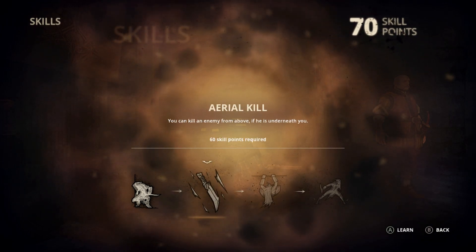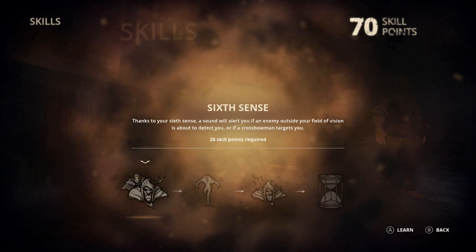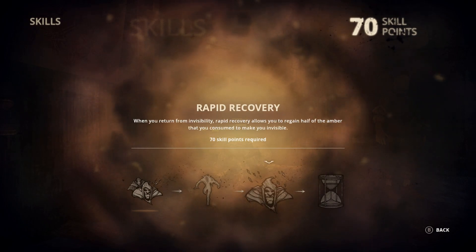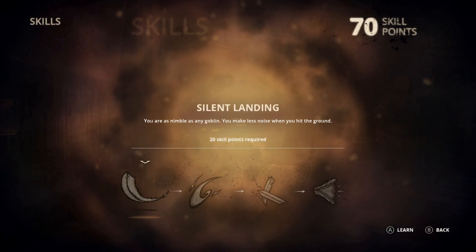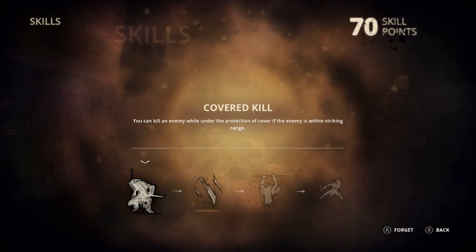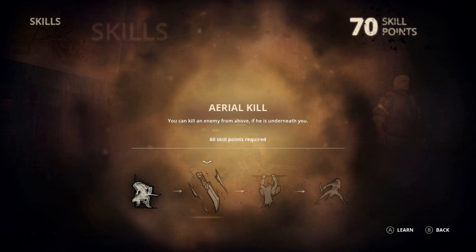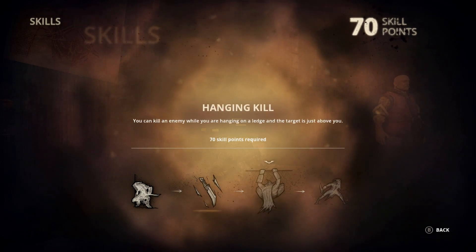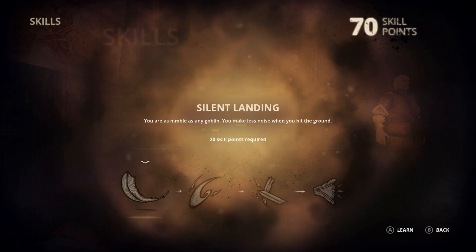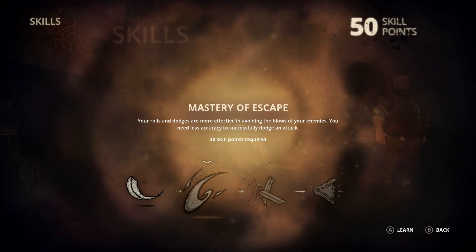Not too concerned with aerial kills right at the moment. Sound will alert if an enemy's around - it's only if you're invisible. Making less noise when you hit the ground could be useful. You do have to take skills in sequence from left to right - you can't just pick the last one if you wanted it; you have to get the ones before it first. Equipment would be good as well but not as important.